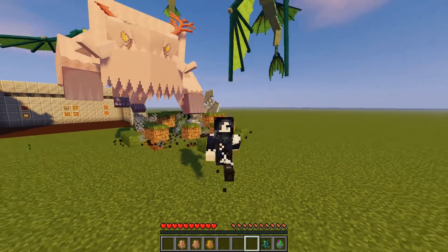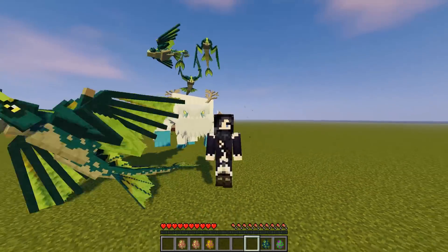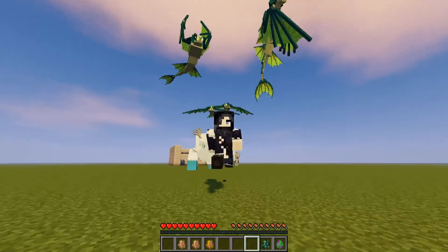Hey, ice and fire people — make the wings more dynamic, make them do this. I love this. I'd love to be able to do that on a dragon.